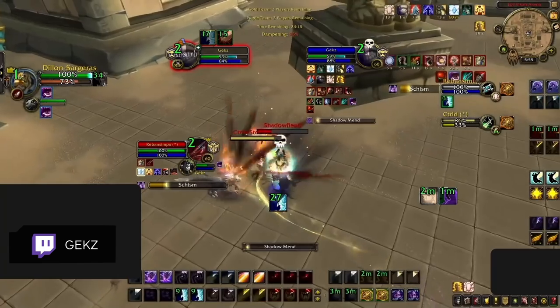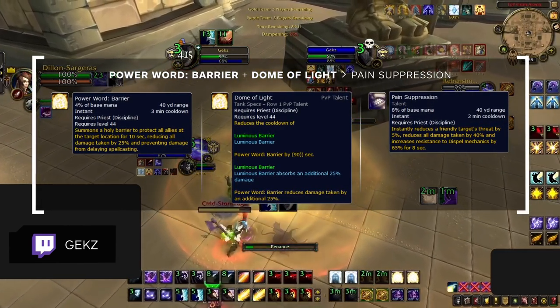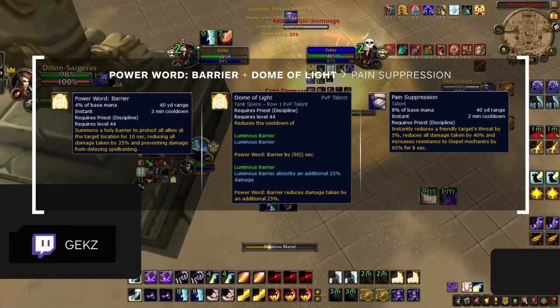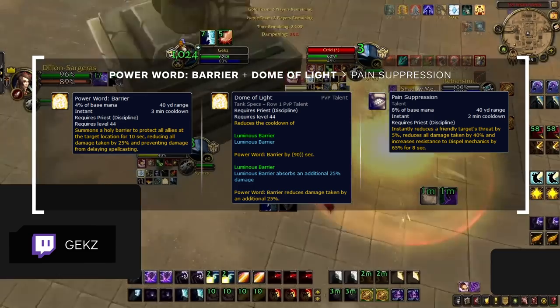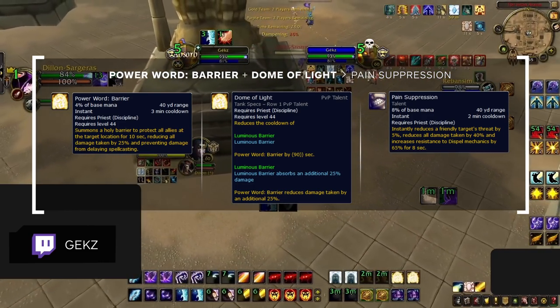You might be thinking: wait, I thought Pain Suppression was your best defensive CD? Well, considering that it only provides 40% damage mitigation on a 3-minute cooldown, it is much weaker than the options other healers have. Dome of Light helps address this, giving you 50% AoE damage reduction on a 1.5-minute CD.